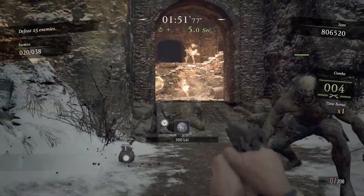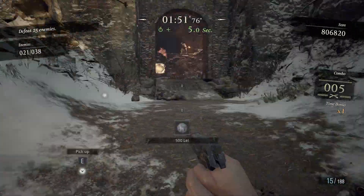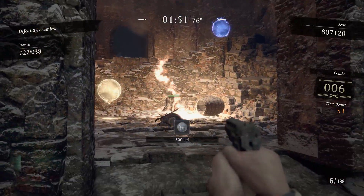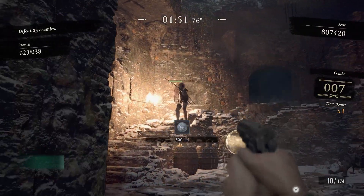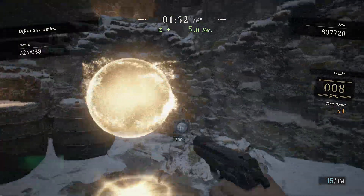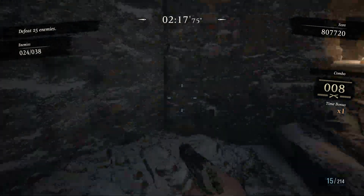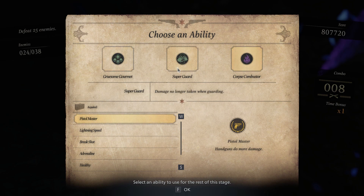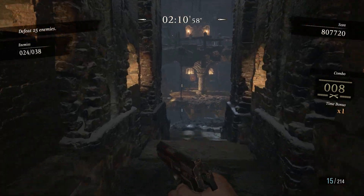If you get complete combos - every enemy from beginning to end in both areas one and two - you're on very solid footing for getting the Triple S rank. Here it wasn't so much about getting the combos. I still try to get as big combos as I can, but it was mostly about surviving, killing all of the enemies, getting that completion bonus, and just getting to the end alive.